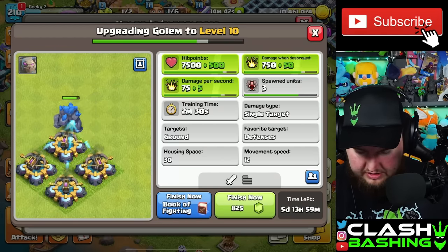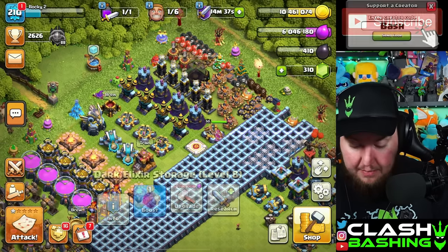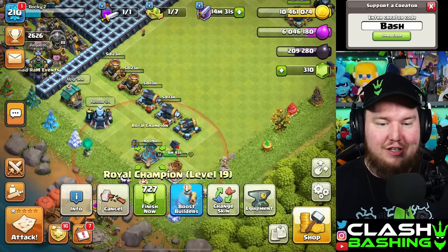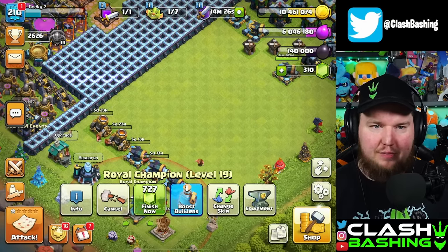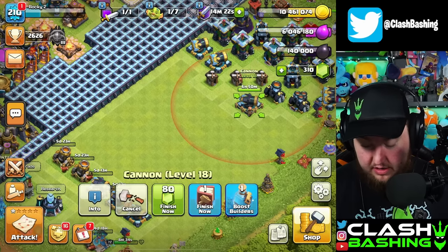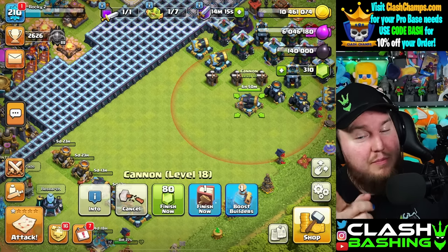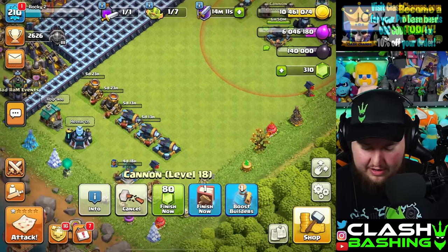Golem's upgrading — we might as well use a book on it. Then we can pop off our current rune of dark elixir and drop the royal champion down to level 20. I meant to dump the loot first, but we could just pop off a builder potion and come back — that could be good because then she'll be done faster.